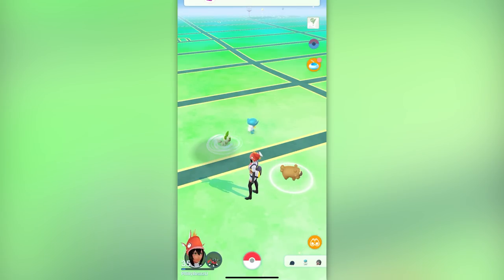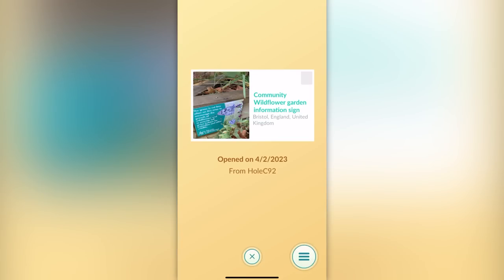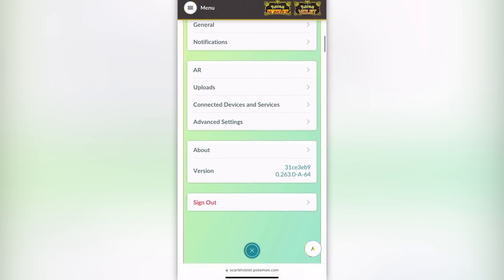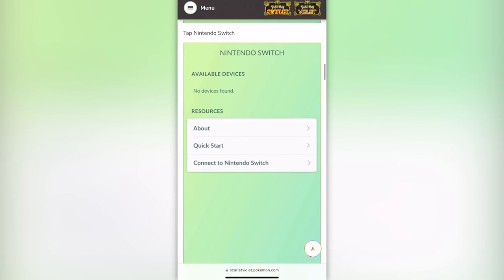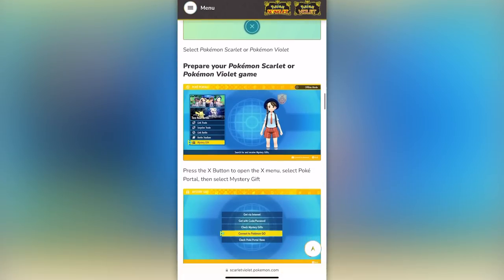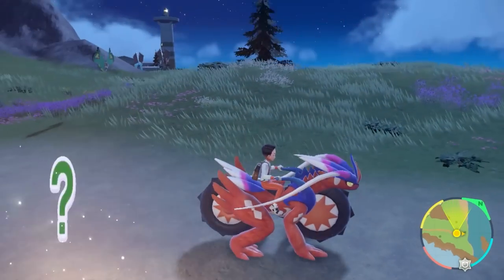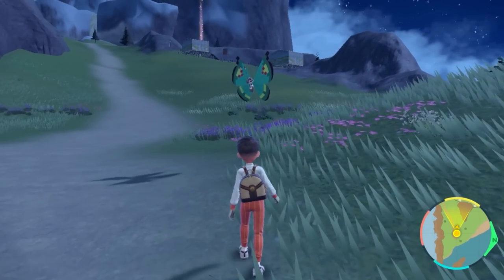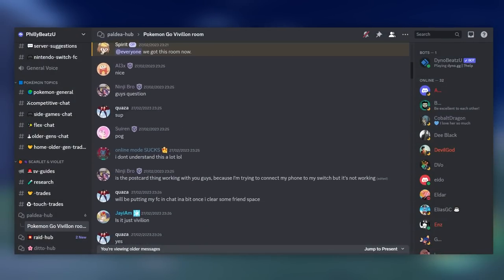Having Pokemon Go connected to your Nintendo Switch helps if you have postcards from different areas — you get these by spinning PokeStops. Collect postcards from different places in the world, then activate them in the game to unlock different Vivillon spawns at the Team Star Fairy base area. You can also get all Vivillon forms through the Discord, where people from all over the world will spawn them in their game for you.